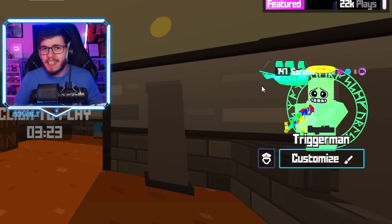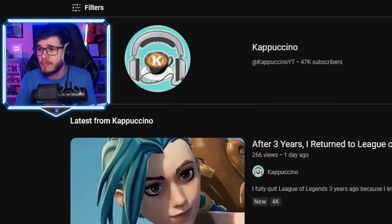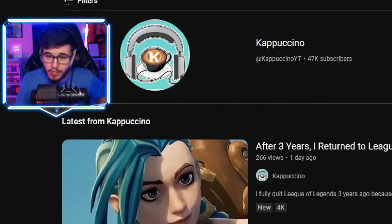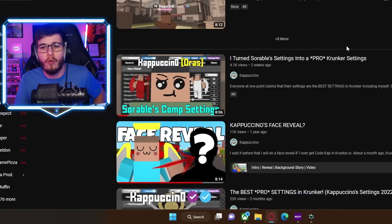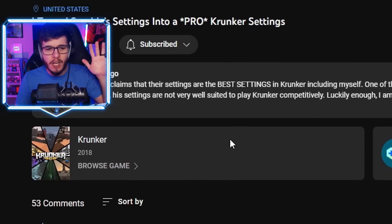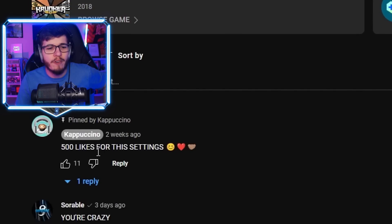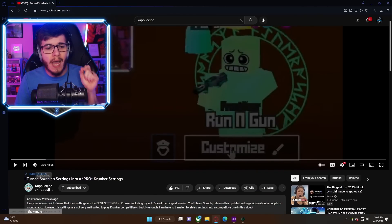In today's video we're gonna be using settings that Cappuccino actually made for me — this is my good friend Cappuccino. If you guys aren't subscribed to Cappuccino you guys most definitely should. This is the video we're talking about right here — he turned Sorable's settings into pro Krunker settings. We're gonna watch this video quickly just to see what they changed, and then we're gonna be using those settings for ourselves.